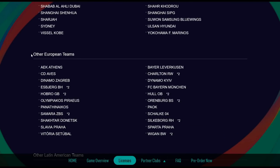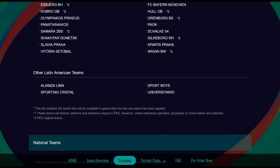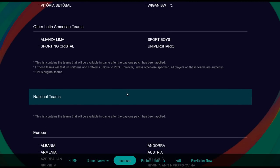Here's a look at the other European teams. The Bundesliga is never officially licensed in PES, but don't worry — we'll get that sorted via an option file, and then you can move the likes of Bayern Munich, Bayer Leverkusen, Schalke, etc. into the Bundesliga if you'd like to play it.